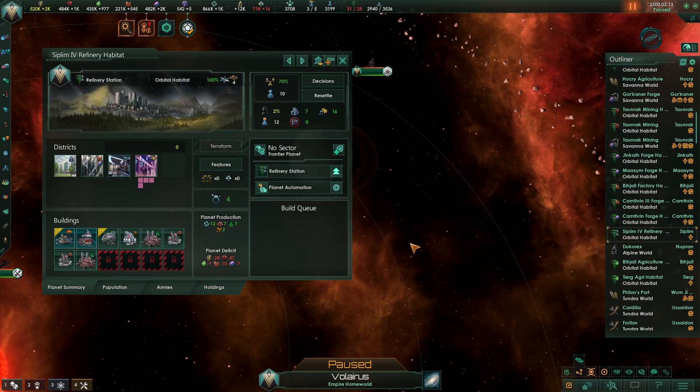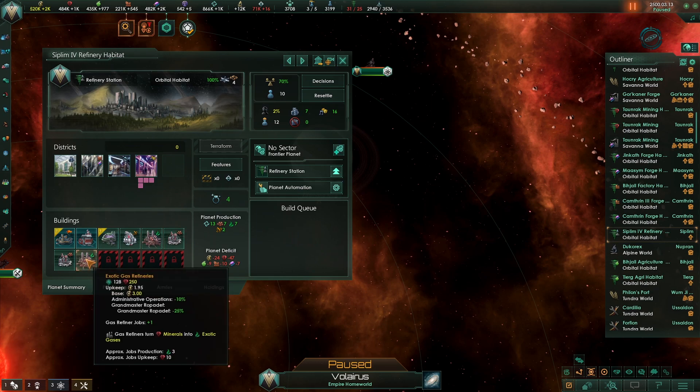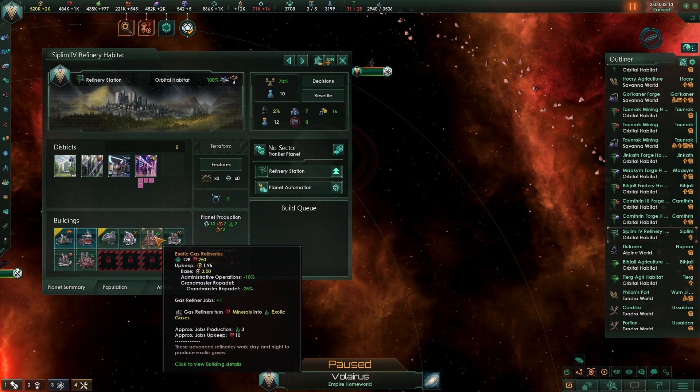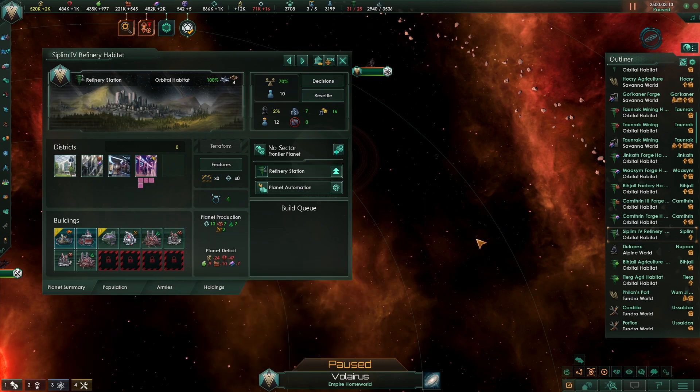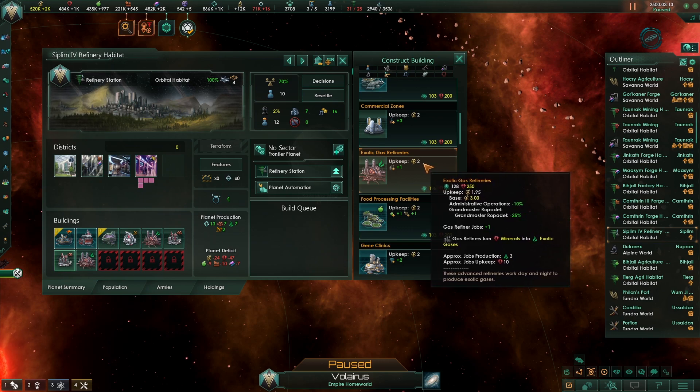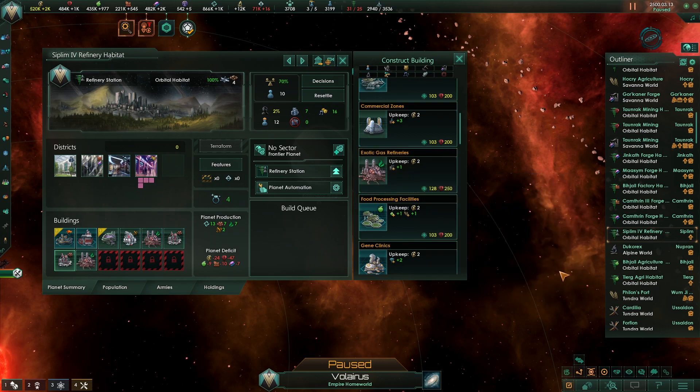Refinery habitats are different than other specialized habitats in that you don't get special districts for building a habitat on a strategic resource like rare crystals. Instead, you get buildings that are available based on the strategic resource it's built on. For example, if you build on an exotic gas planet, exotic gas buildings will be available to build on the habitat. Designate the habitat as a refinery station and build any resource buildings that are available. For districts, I would make some leisure districts to compensate for not having a holotheater.